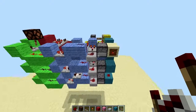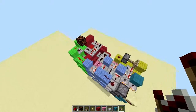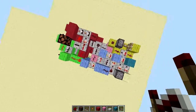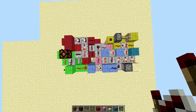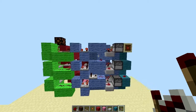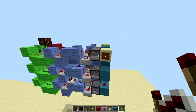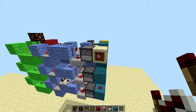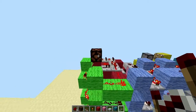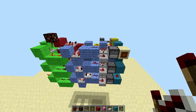Hi guys, it's Pigglypops. I'm back after uni, so that's why I've been away for a while, and I'm going to bring you this, which is the first, I believe, combination lock that uses a single input to get an output after you select your certain combination.